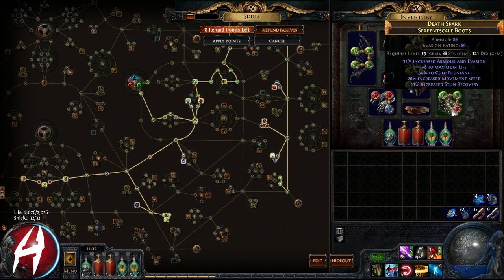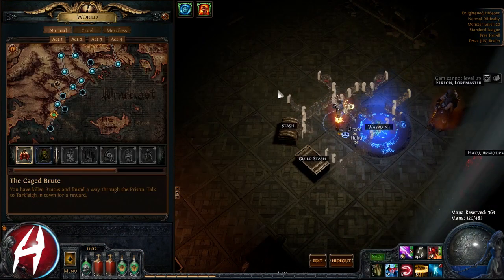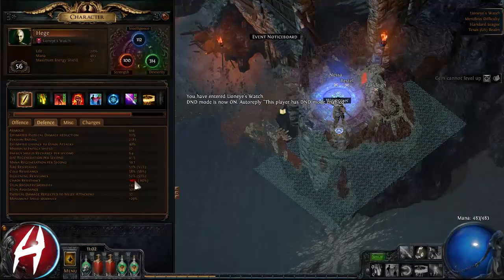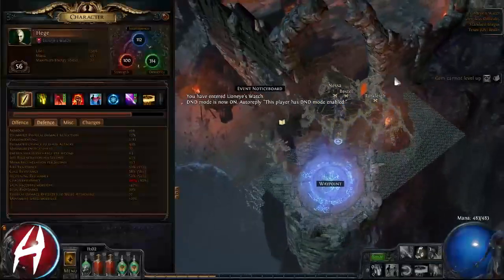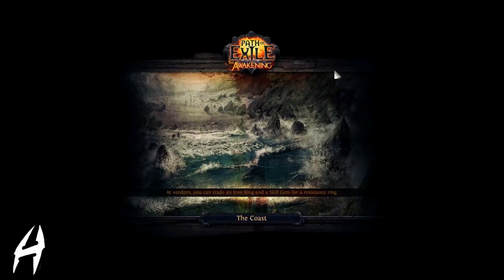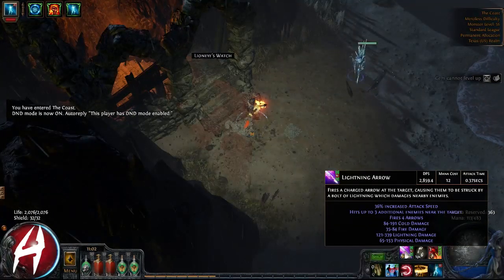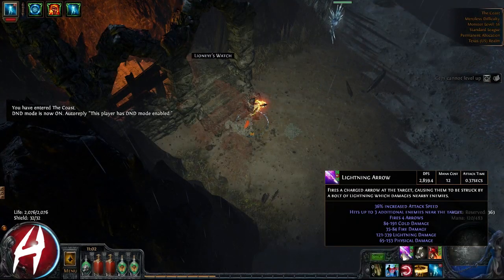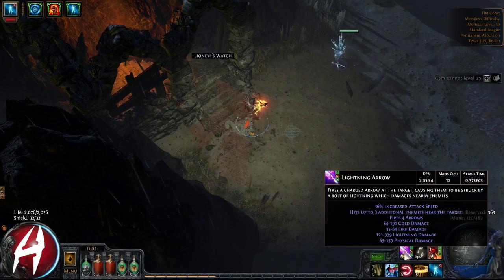I'm only running one Elrion piece of jewelry and this belt is nothing to write home about. We're now in Merciless. Let's take a quick look at resists — 53, 58, 52, they can improve. There's also a negative 60 chaos res. The Lightning Arrow damage with the Ice Golem is actually pretty respectable. I'm not running any charges at the moment, but the idea is to go crit with as much lightning damage and crit multiplier as possible.